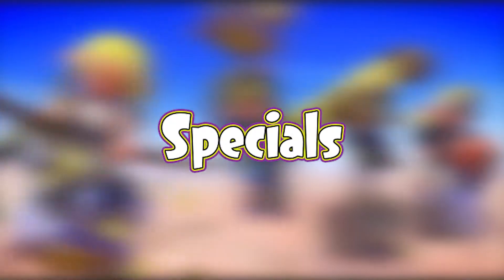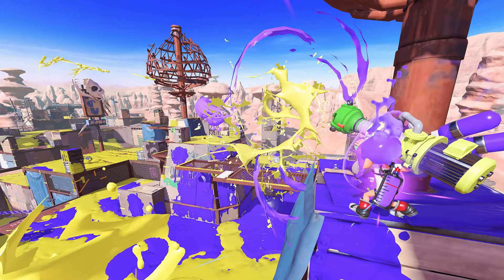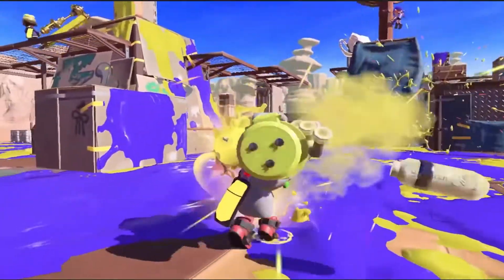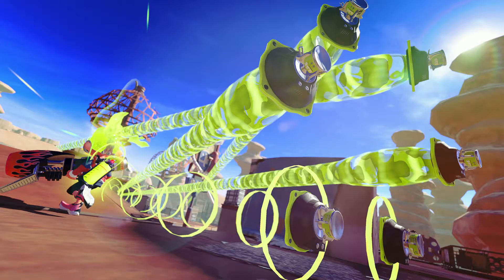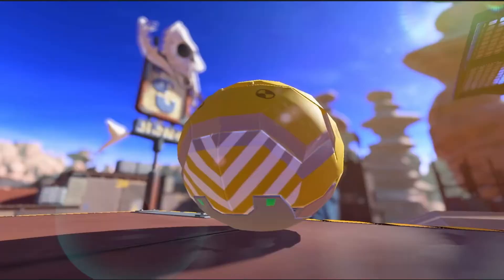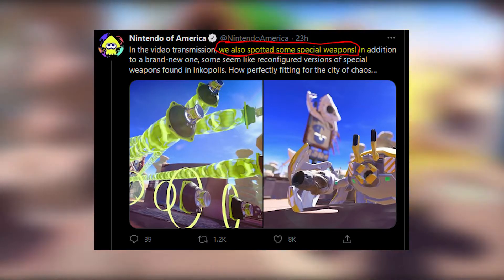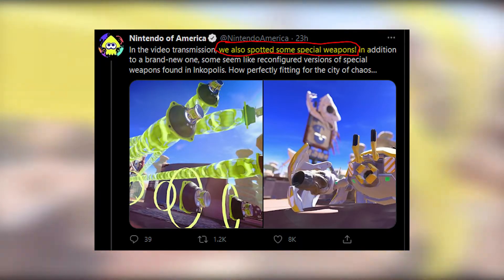Let's start with the new specials I noticed. The Inkzooka is coming back and making a return — looks pretty cool. I never really got to use the Inkzooka; I didn't really play Splatoon 1. Looks like we have the love child of a killer whale and stingray here, except as multiple little drones — looks really cool. And a crab robot, which I confirmed on Twitter was actually a special. I think. Don't quote me on that.